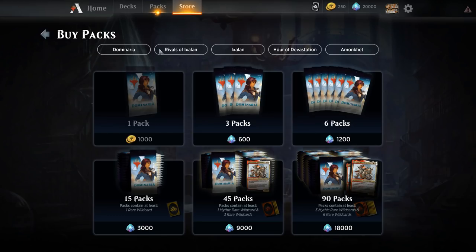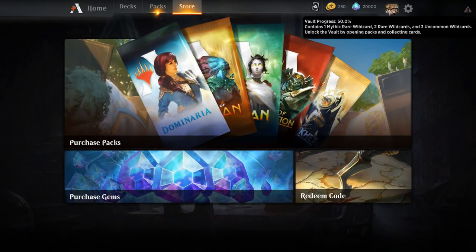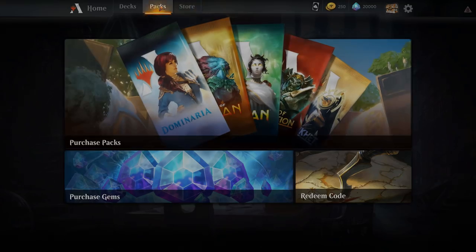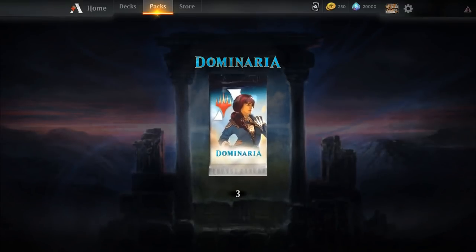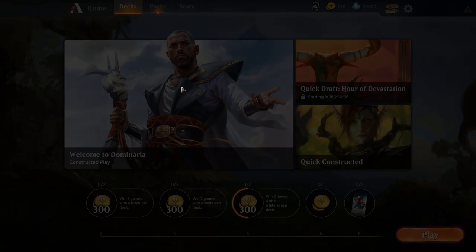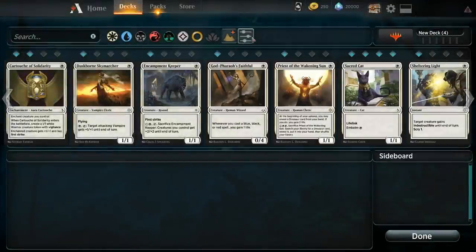So as you can see, I just logged in for the first time since the Dominaria update. I've spent every one of my wild cards, my vault is at 50% and I can't really do anything about that. I bought the $100 bundle of gems. As far as packs, I have three Dominaria packs that they gifted me, so we can just not open those three for the time being. My actual collection has absolutely zero cards from Dominaria.